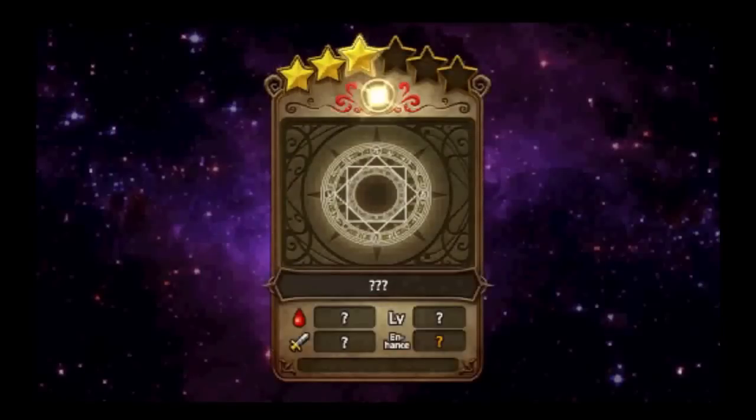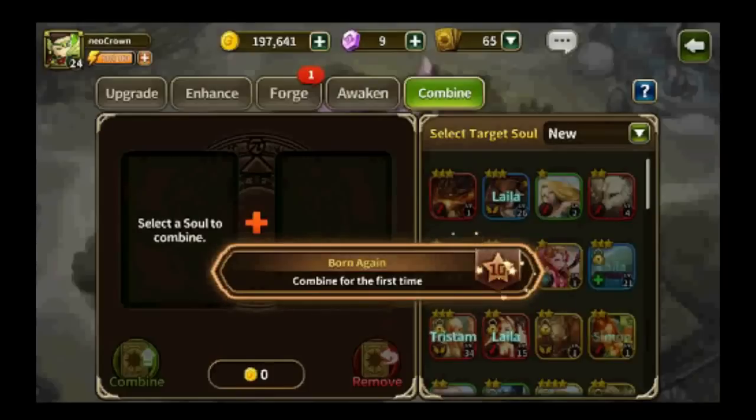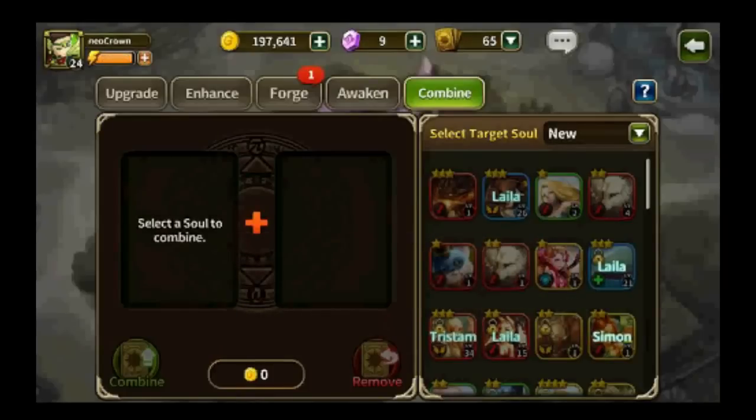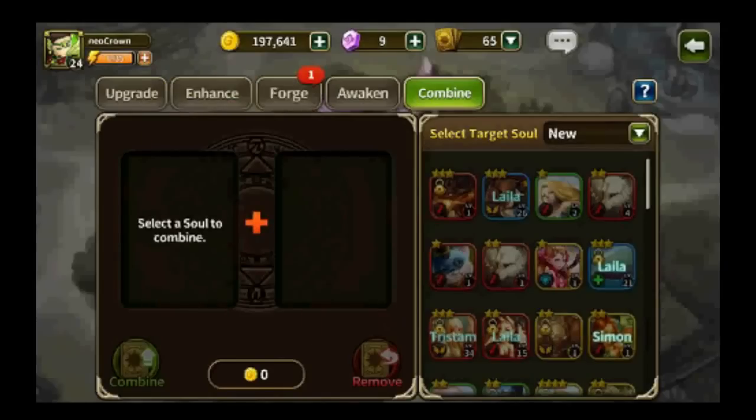Time to combine these two-star souls into a three-star soul — it's fire element. Let's see what we get: Fire Breath! It ignores enemies' defense. This is going to be really useful when tackling stages with earth monsters that put themselves into a defense state where you cannot deal any damage because their defense is so high. This guy will be really useful.